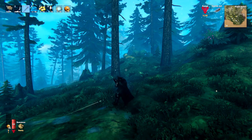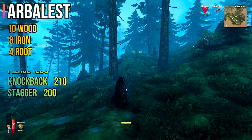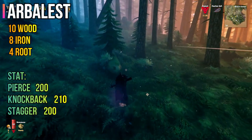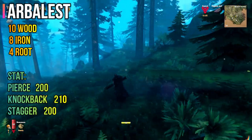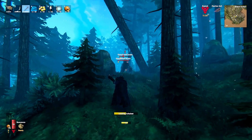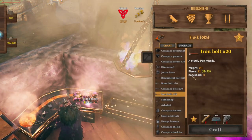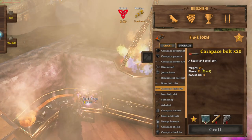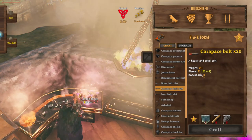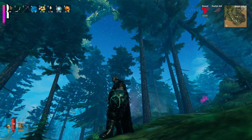Now the first crossbow of the game: the Arblast. It's a very strong crossbow — it deals 200 damage each shot, and the knockback on enemies is always great, staggering them a lot. To pair with the Arblast, we have four different bolts: bone bolts, iron bolts, black metal bolts, and lastly the Carapace bolt. The crossbow does not use regular arrows — it uses bolts. Depending on where we're going and how much material we have, we can pick and choose the bolts we like to use.